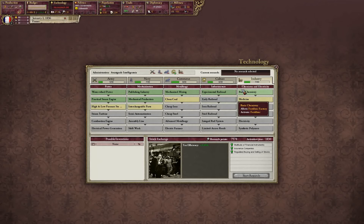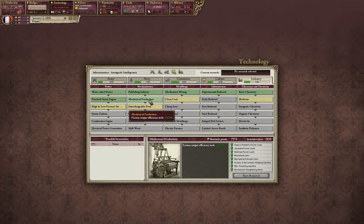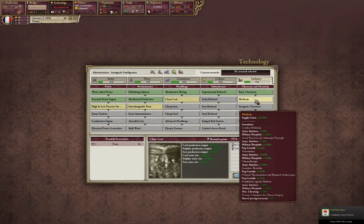I've been looking under the wrong tab — I'm so stupid sometimes. What you want for early game economy is Mechanical Production. It just makes your life all that much better. The next thing you'd want is Clean Coal, if you're going for an economy build, followed by Medicine.